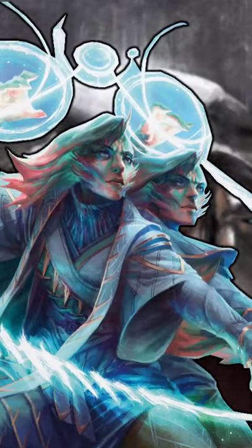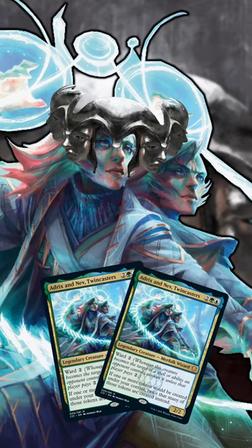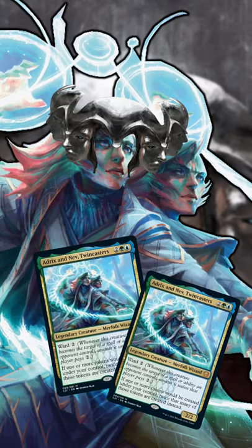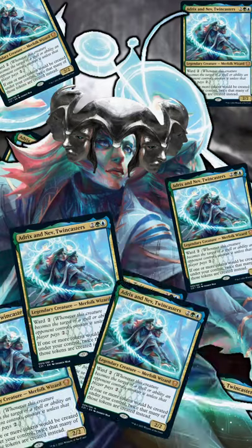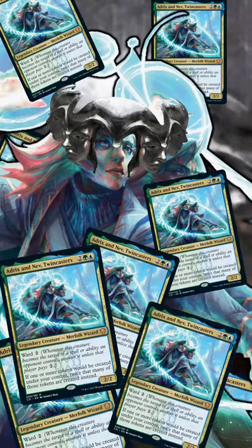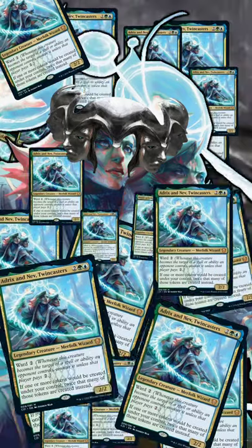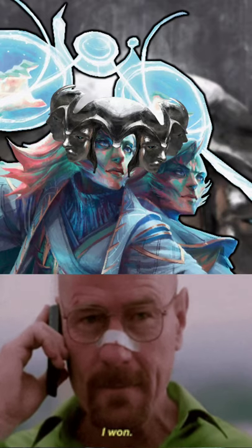At the beginning of the combat step, Helm is going to trigger making two non-legendary copies of Adrix and Nev with haste, for a total of two copies on the battlefield. The next turn during the combat step, Helm is going to trigger again making eight token copies of Adrix and Nev with haste, for a total of 10 copies. And then the third turn during the combat step, Helm is going to trigger making 2059 token copies of Adrix and Nev, and honestly, with haste, that should be enough to kill your opponents.